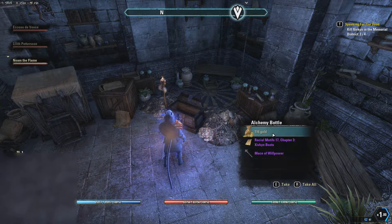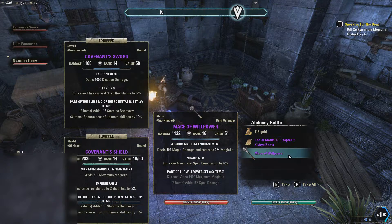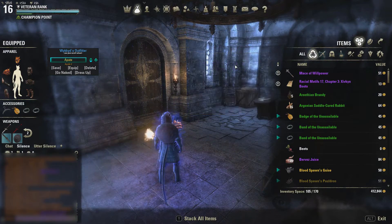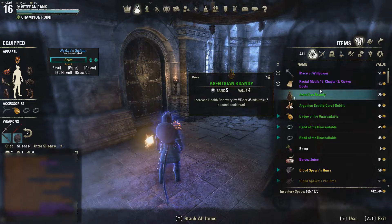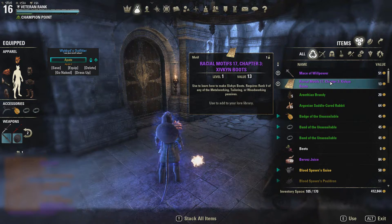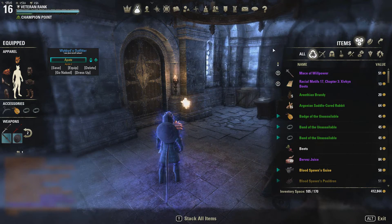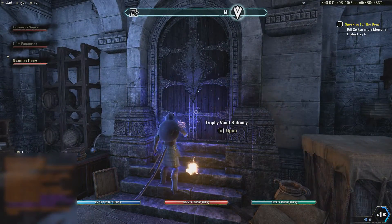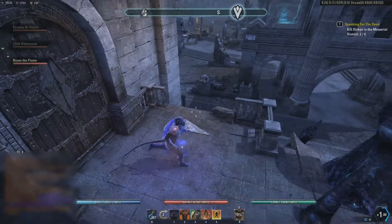What did you get? I won't say it — I'll link it. I'm on a loading screen... then you'll never know. I got a Maze of Willpower. Nice, very nice! If I could get two of those I'd put them on my sword for sure. And then I got a Racial Motif, Chapter 17 — Sifkin Boots. Very nice. I wonder what happens if I go out here. It's a balcony. Sweet.